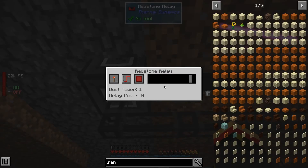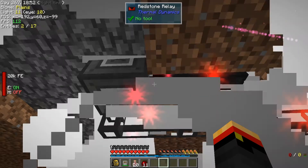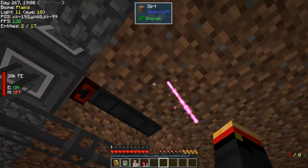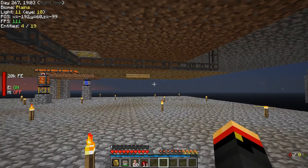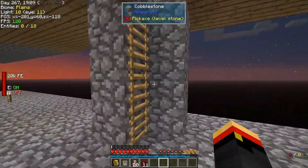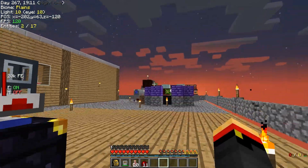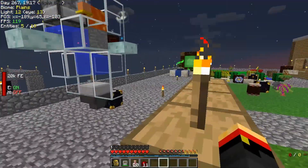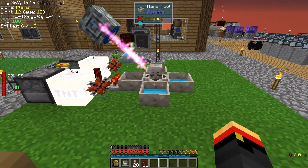That redstone relay goes under here, under the floor. When that first mana pool being checked is over a threshold of 14, we're going to give a redstone output and this guy will turn off — he will not supply TNT anymore, he will not make TNT anymore, so these guys should turn off. I'm nowhere near that point right now, so it's hard to say, but we could fill it up with the mana tablets and double check that.